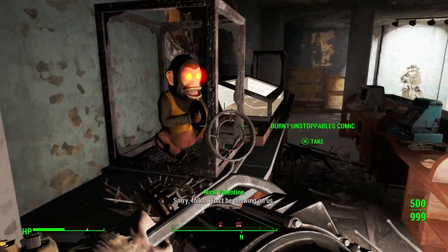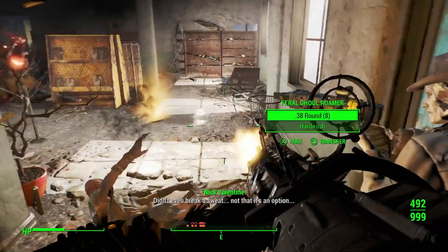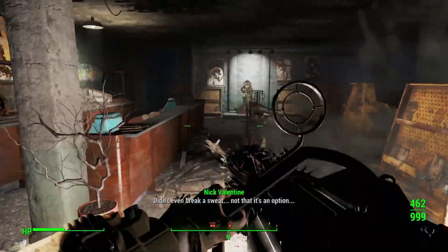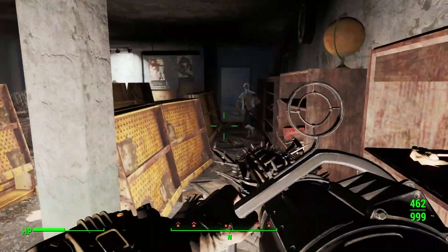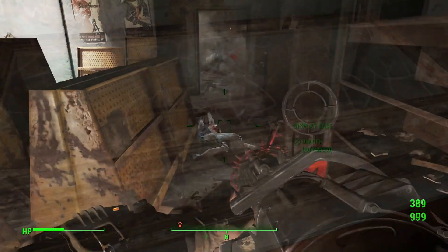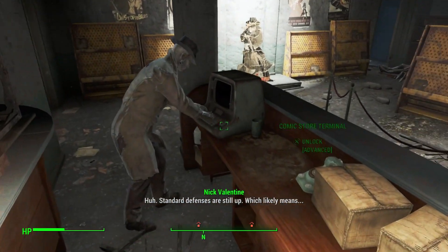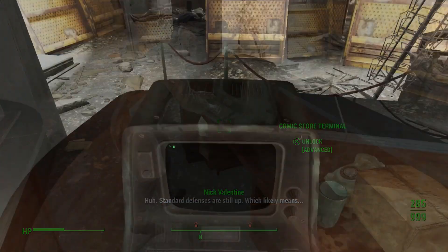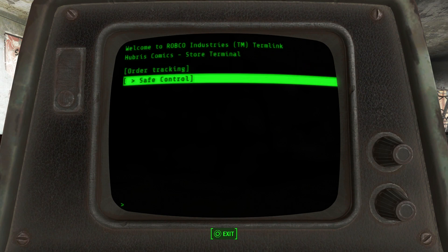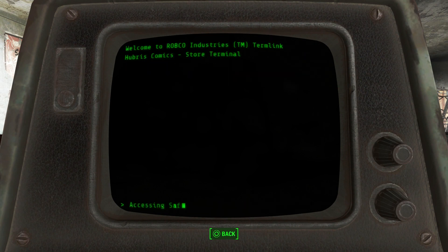Going inside the store, it's gonna be filled with ghouls and you will have to fight your way to the top to get the armor. However, the axe is right at the start of the store on the bottom level — it's over on the left in a container. This container is locked and you're gonna need advanced lockpicking to open it, or advanced hacking to use the terminal to unlock it. If you don't have either of these things, you can use a companion who will do it for you, allowing you to get the axe.